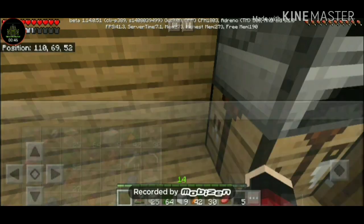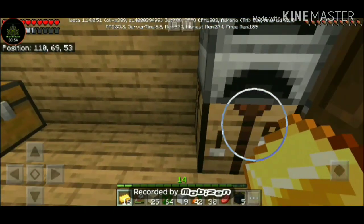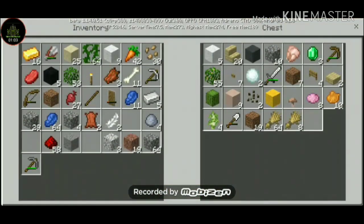I had 16 of my gold. I was going to go mining in the cave. I have gold, redstone, lapis lazuli, iron, and emeralds.